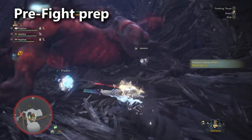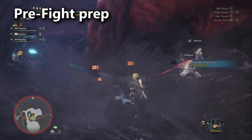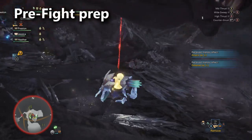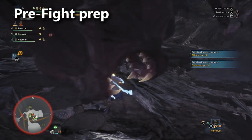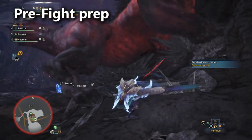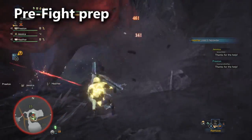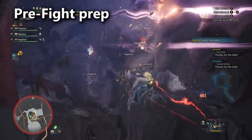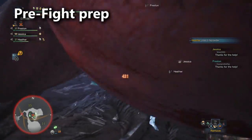The gun lance doesn't have the same mobility or the high thrust combo that the lance does, so if you're trying to tank, the lance is better for grabbing that aggro. The light bowgun lacks a shield, but honestly, you just outspace his moves after he's been aggroed and he becomes enraged, so you don't necessarily need a shield in order to tank him. You just need to be able to shoot him in the head consistently.